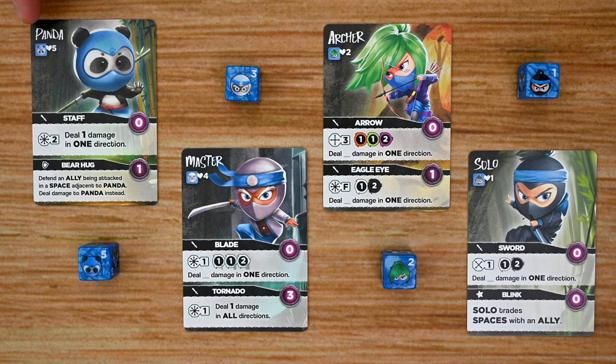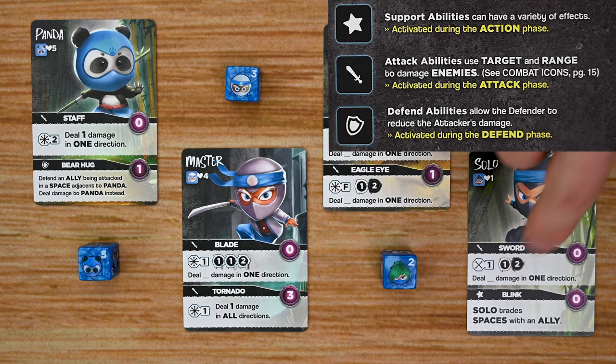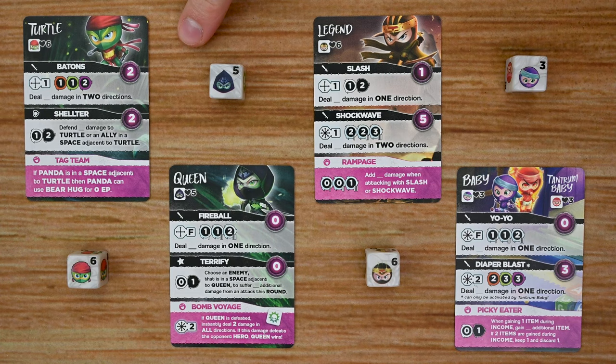Moving on to the character cards, each card lists the ninja's name and starting health. Each ninja has two abilities. Each ability lists its name, the type — attack, defense, or support — and there are certain points during each round that players can activate those abilities. On the other side you'll find the energy point cost to use that ability and its effect. I'll go into more detail about this a bit later.